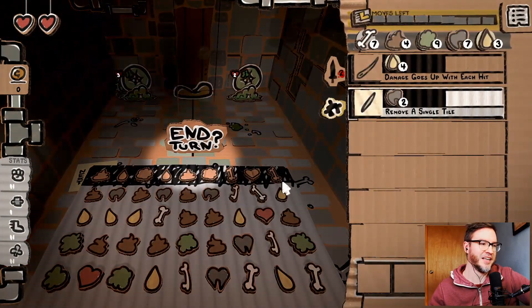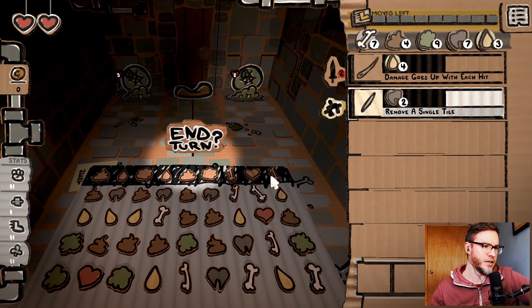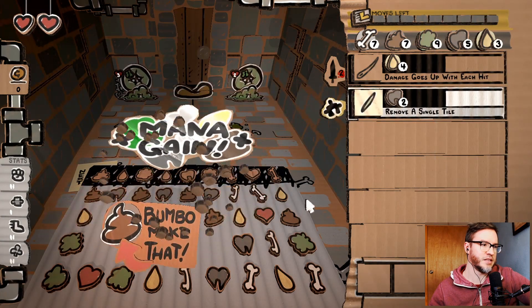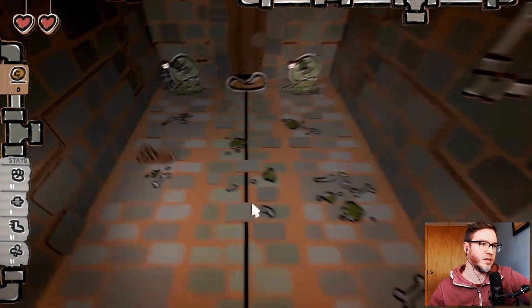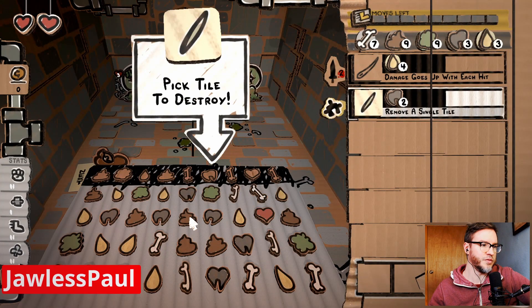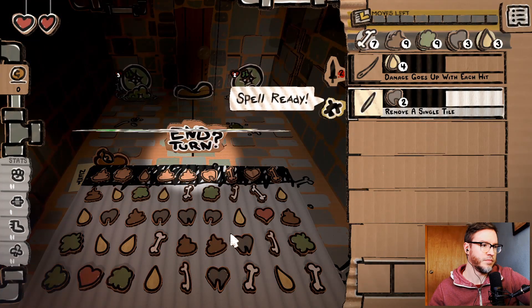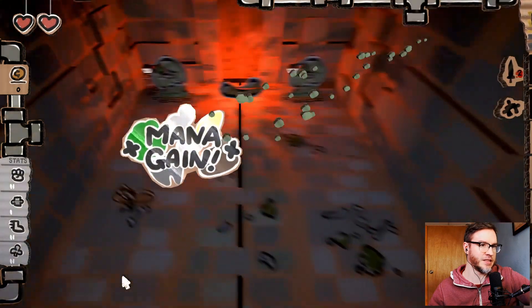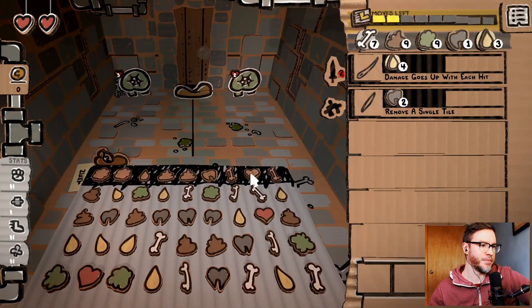Two boogers! That's great. And turn. I could just go like this — go boom. I'm gonna remove this tile now. It's like I could do this for a while, right? Like I could go like this. Okay, that's the end of my turn.